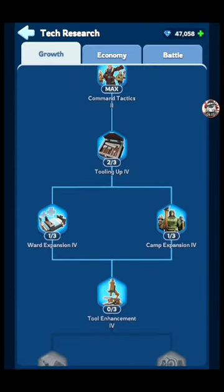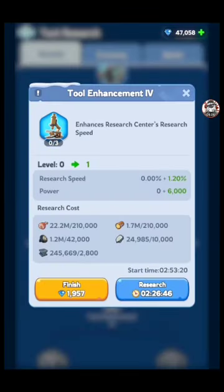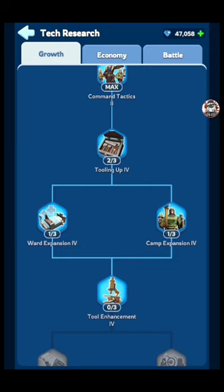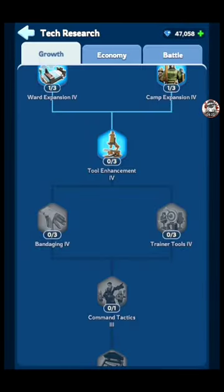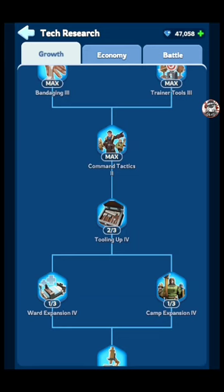You're going to hit the tool enhancement research here — that's a two-hour one. So if you're at work and take a break, go back to work, and have a lunch in two hours, that would be something to consider researching. Then there's a six-and-a-half-hour one — this is a very good tip: if you're going to bed, make sure you do a longer research like this. There's no point in doing a two-hour research if you're going to sleep for six hours. You'd just be wasting four hours of time.